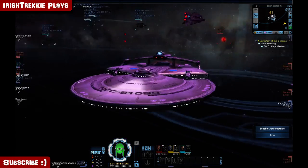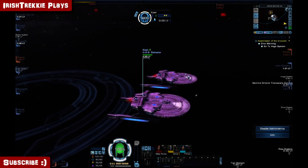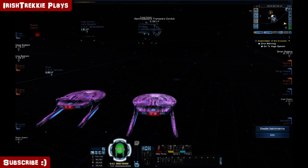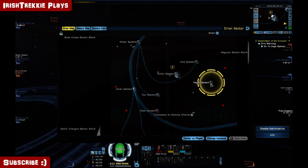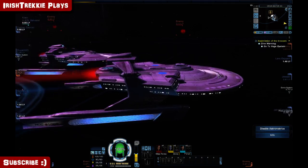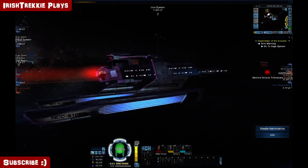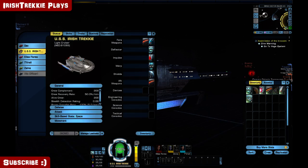There's another player beside me — the USS Salvador. So I am the Irish Trekkie and we've got to go to Vega, which is over here. Let's set a course. There's a massive amount of customization; you can pretty much develop your character however you'd like, and as you progress you start to get a lot of nice toys to play with.